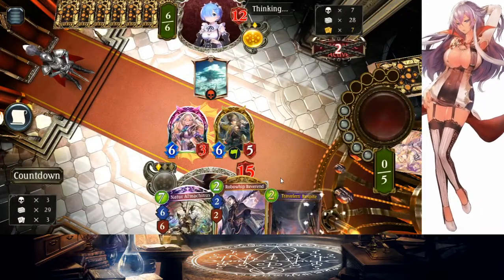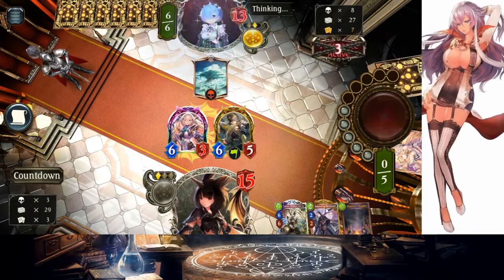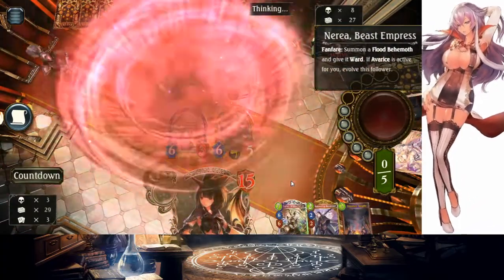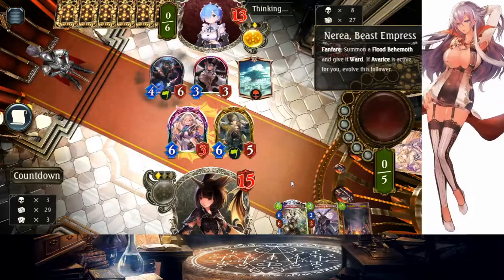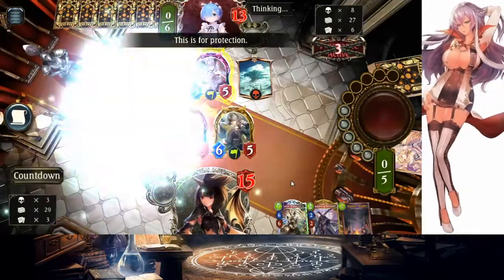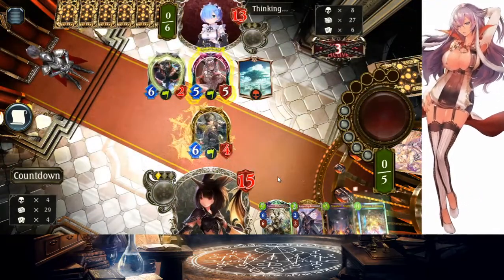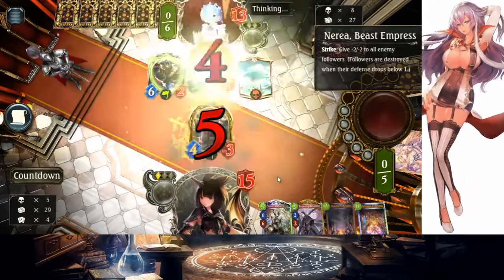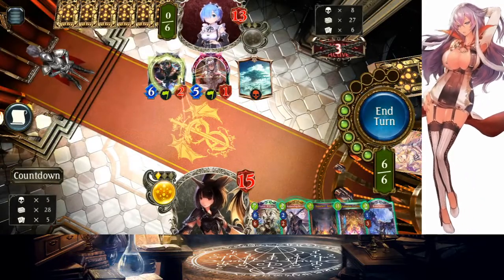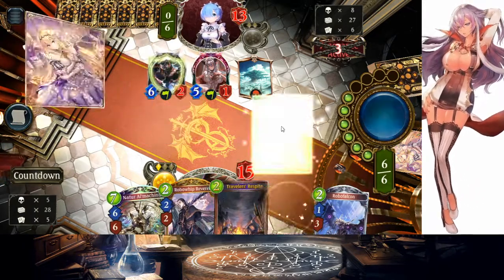He's probably going to play Neria, most likely — free evo. Can we even deal with this without El Machinas? He has the evo here. Wait, why'd you do that first? That was actually a misplay — he should have attacked with Neria first because Neria applies a debuff, which means the Flood Behemoth would take less damage. He totally messed up — 100% misplay.